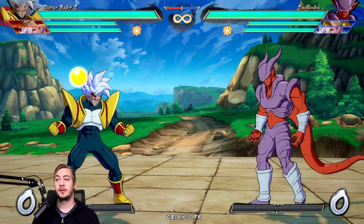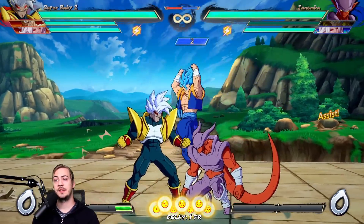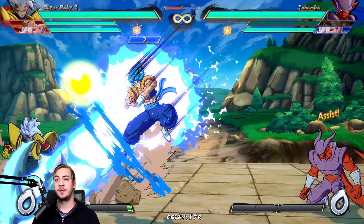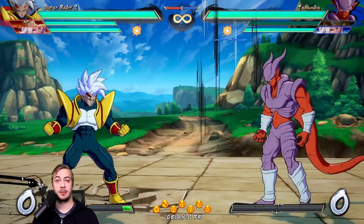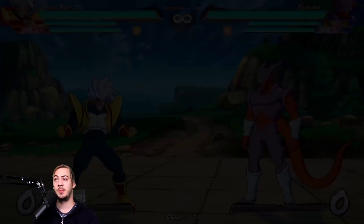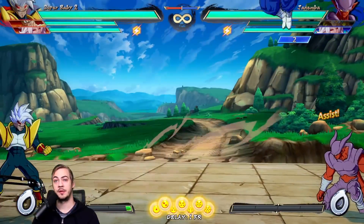Gogeta's C assist is another good example of this, where it actually tracks at a downward angle from the front. So if we want to get around this consistently, we're going to want to just jump backwards. As long as we know it's coming, we can either jump backwards, air dash backwards — whatever we want to do to get around it.